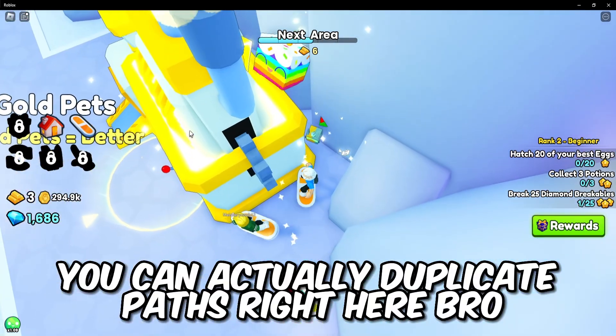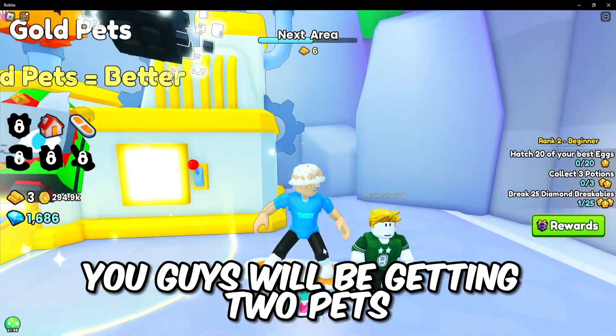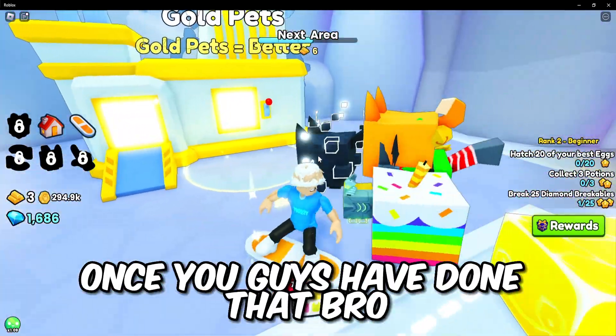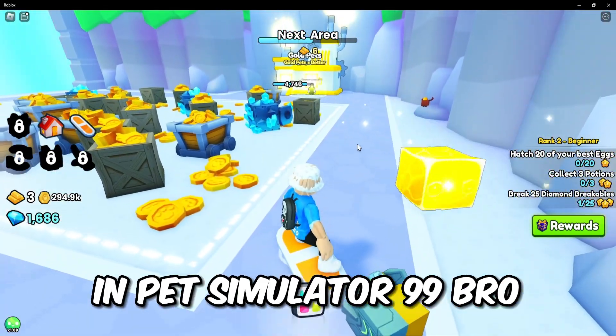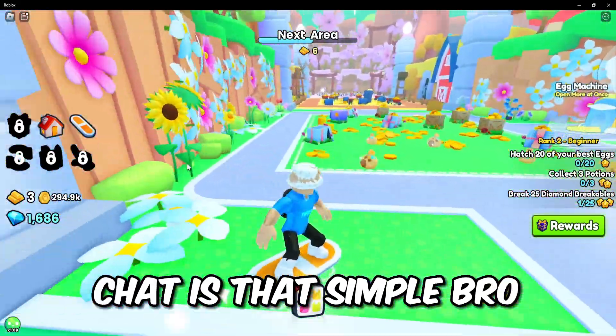Once you guys have done that, you guys will be getting two pets. Let's say you have this pet right here — you'll be getting two of that pet once you've done that. That's literally that simple — that's how you guys actually duplicate pets in Pet Simulator 99.